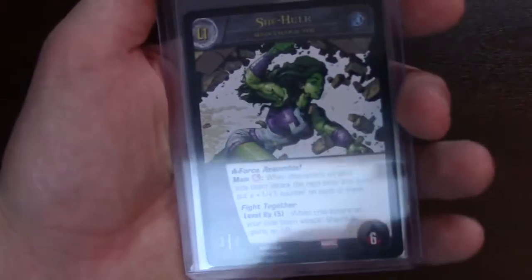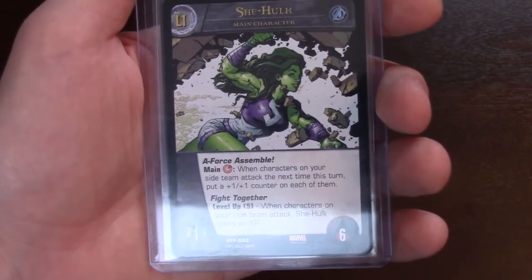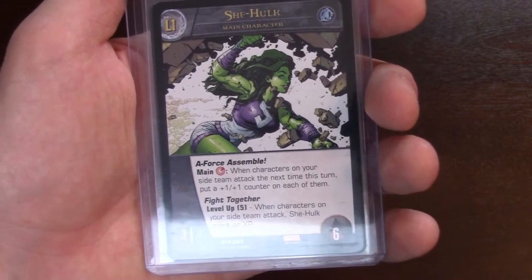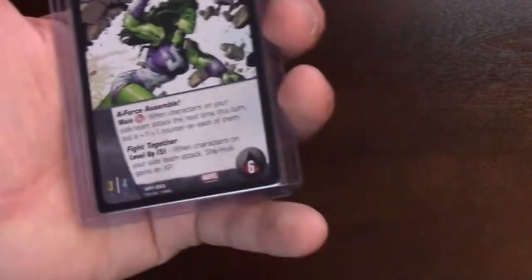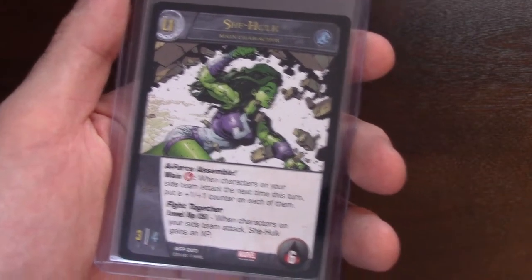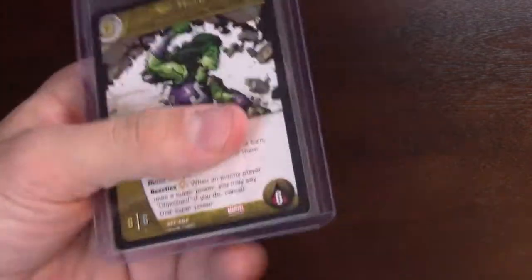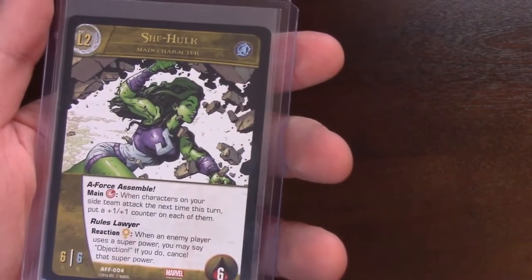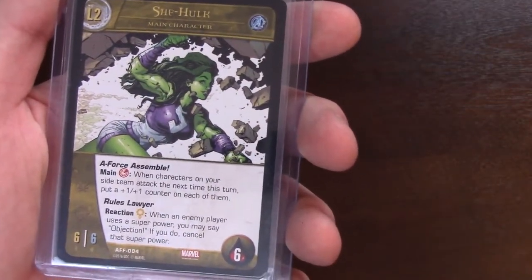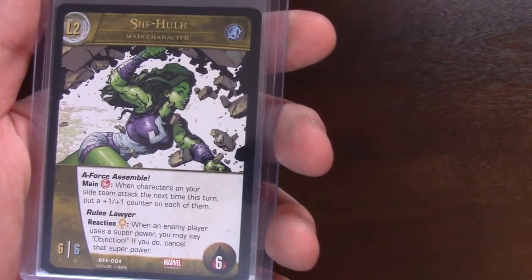Finally, maybe my favorite: She-Hulk. She's a 3-4. She can pay a red power energy — when characters on your side team attack, the next time this turn, put a 1-1 counter on each of them. Do a big team attack, get everyone with a bunch of counters. When characters on your side team attack, she gains an XP — she's all about team attacks. Her level-up ability is Rules Lawyer, and I love it. It's an interrupt — yellow energy: when an enemy player uses a super power, you may say 'Objection!' and cancel the super power. She's a 6-6 as well, tough girl with 6 health.